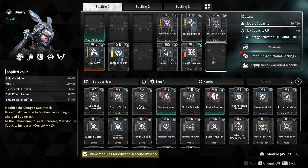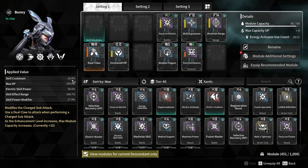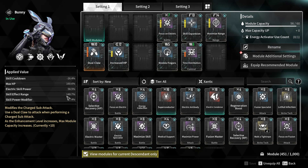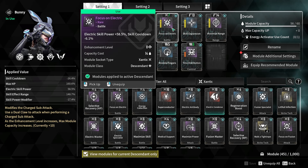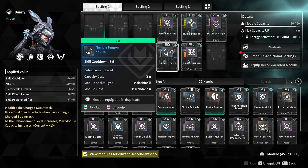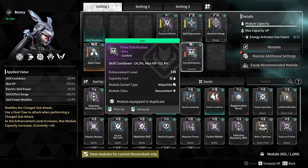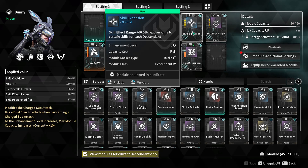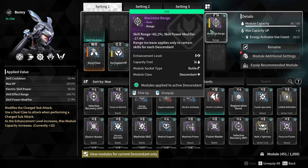Your Bunny has to be pretty decked out for this farm. You need a lot of skill cooldown — mine's at 26.4% — and you also need a lot of skill effect range, which is at 148% for me. I think 140 is the minimum requirement, but just test around. For modules, I run Focus on Electric, Nimble Fingers, and Time Distribution for skill cooldown. For skill effect range, I use Skill Expansion and Maximum Range. I recommend having these modules to up your range and skill cooldown for this farm.